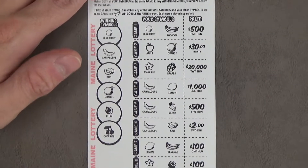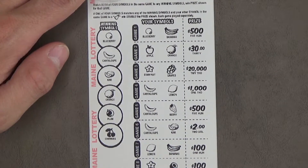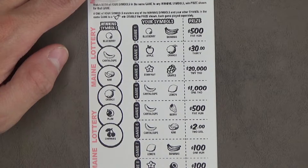And the winning symbols are: Blueberry, Cantaloupe, Kiwi, Orange, Plum, and Cherry.